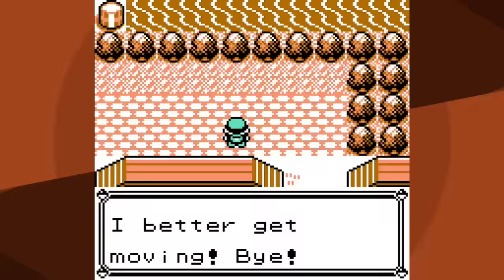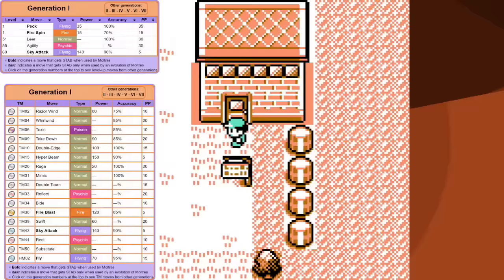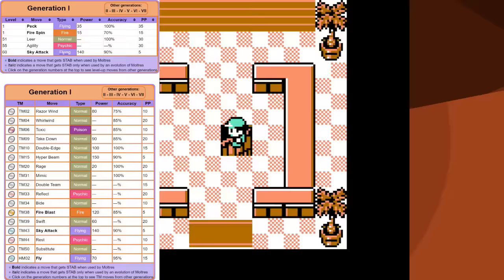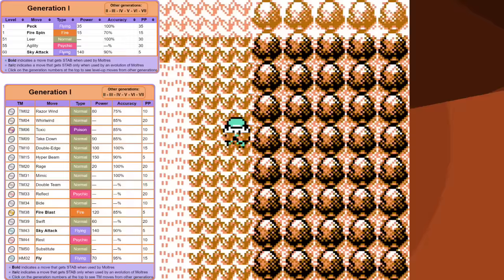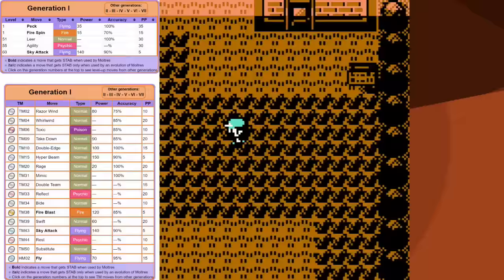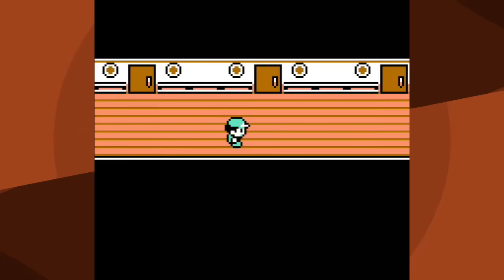If you look at Moltres's movepool, it is so shallow. Moltres has fire moves, flying moves, normal moves - and that's it. It does not know damaging moves of any other type, and most of the normal moves it learns aren't all that useful either. We are really just stuck with Peck and Fire Spin for the long haul. I'm now 13 minutes behind my Mewtwo pace.